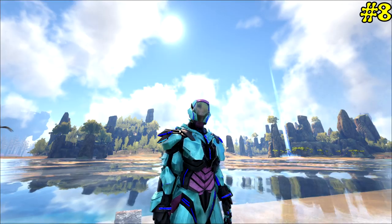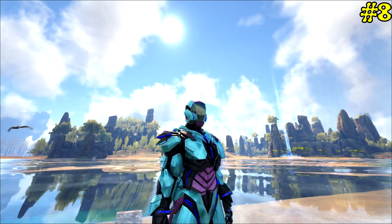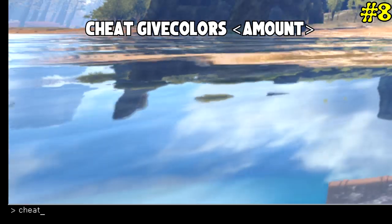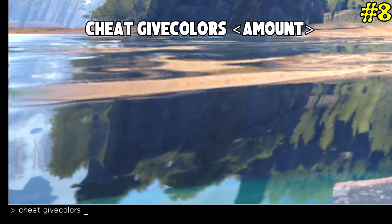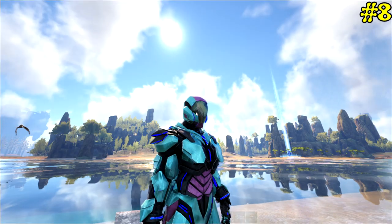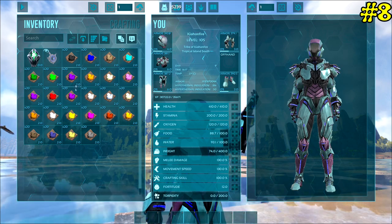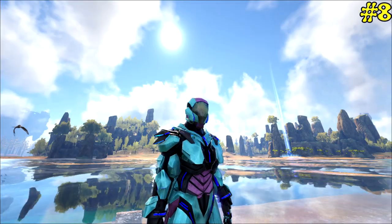My next command involves dyes. Dyes are a pain to make and they're just cosmetic, so why not use this command? Type: cheat givecolors — as one word — then the amount. I'll say I want 20. You can see it's given me 20 of all the dyes in the game, so now I can go and paint the gear I spawned in earlier. All the colors are there — brilliant, easy command.